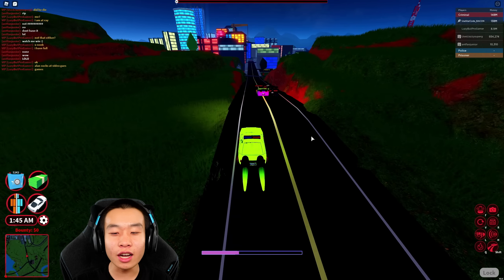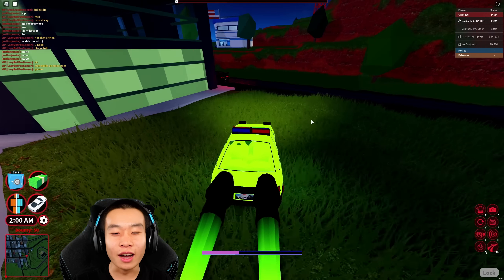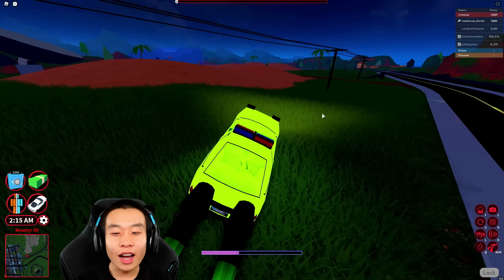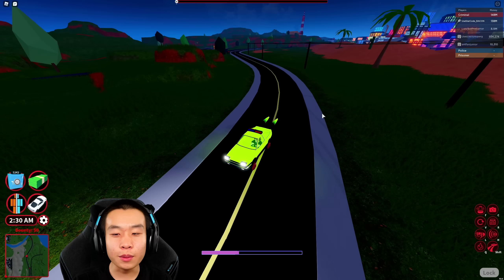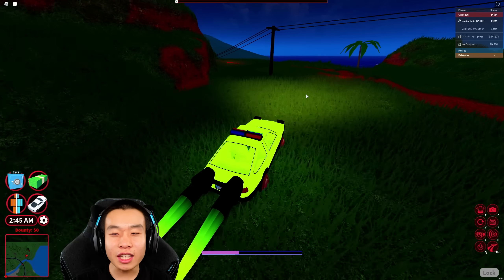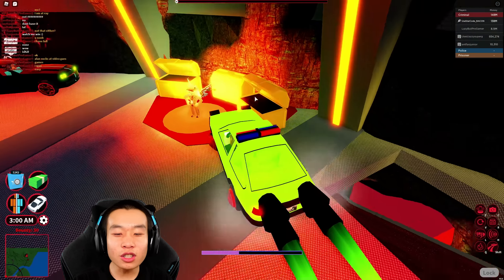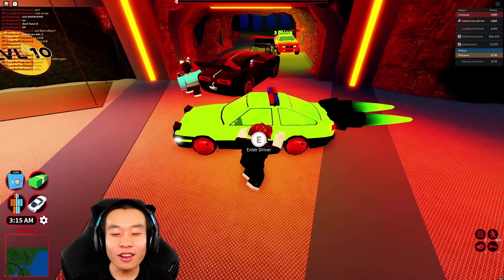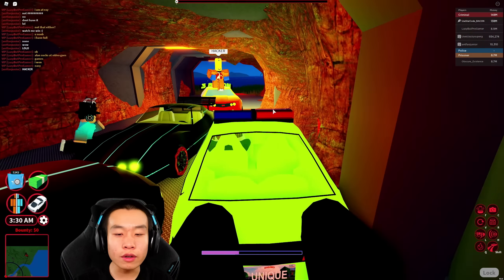One guy literally jumped out of his car so we restart. This time for real — no jumping out. All of us are colliding and flipping out. I cut across the desert, which might be faster. Somehow I'm in second place despite the Deja being slower than the Bro Car. Bro Car 2.0 came in first — it is the most expensive of the bunch. The actual Bro Car came in last.